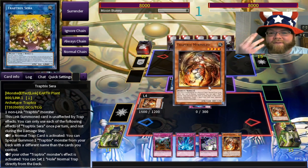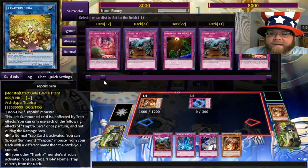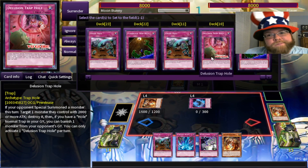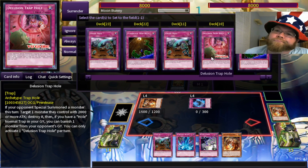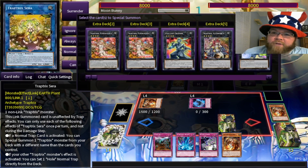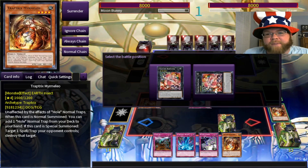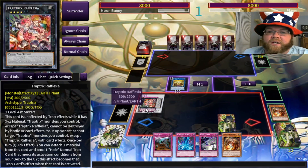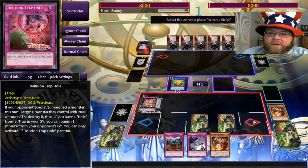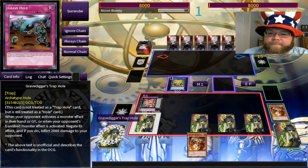I'm going to go for another Mermelo. Mermelo's effect will go off even if my opponent has no spell or traps — this will still trigger Sarah's effect. So now I can get another trap hole; I'll get Delusional Trap Hole, give it a shot. Going first, I like Rafflesia — she protects my monsters from effect destruction and battle destruction, except for herself, but she doesn't need to protect herself when she's protecting everybody else.